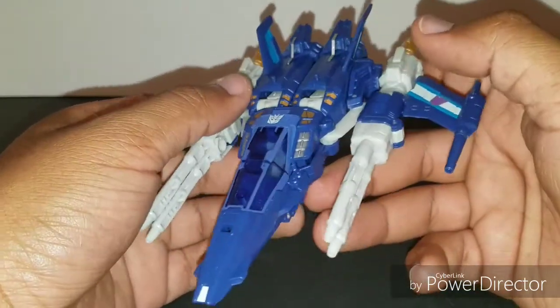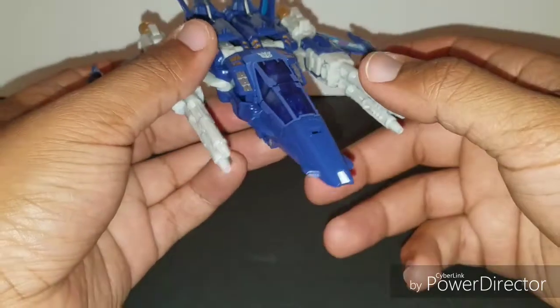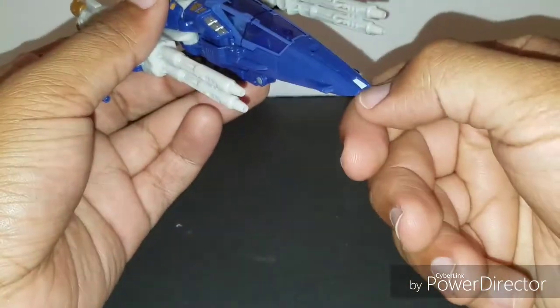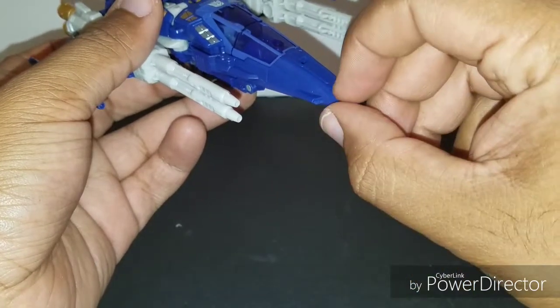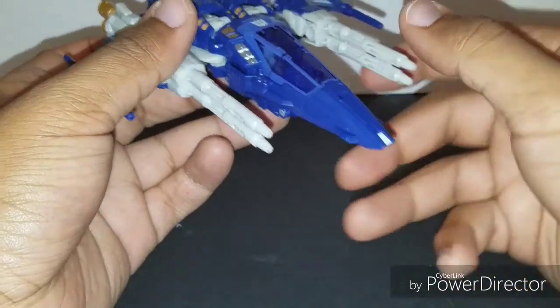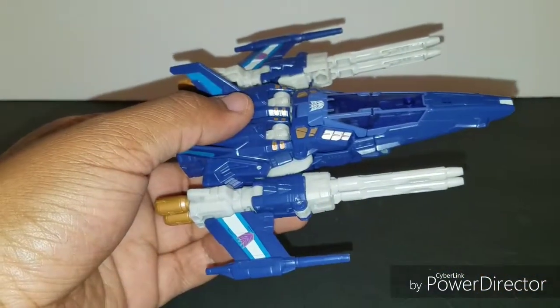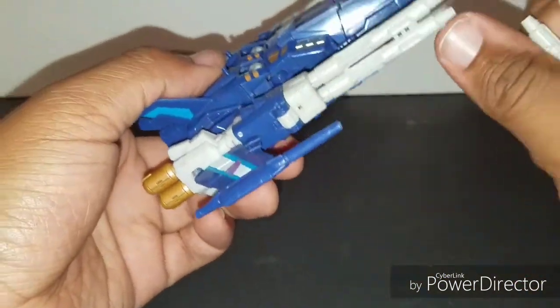All the gold accents look very nice. You can see where it used to be his chest and legs — all the colors come together really well, including the back tail fins and shin pieces. It would be kind of nice if the color went a little further all the way up to the cockpit itself, but it's still pretty nice. Now, back to those guns.